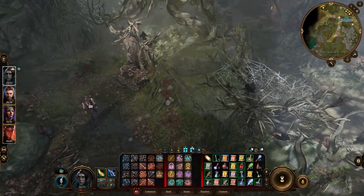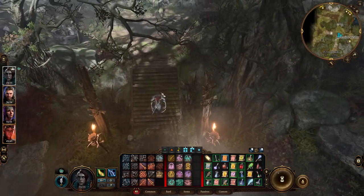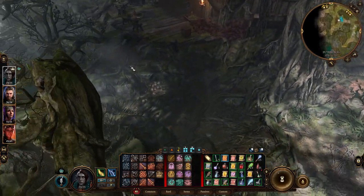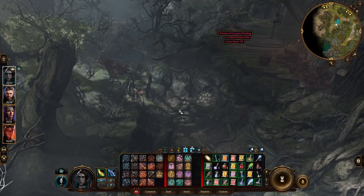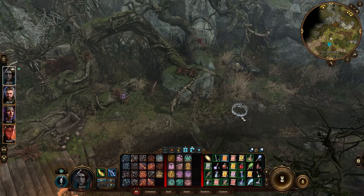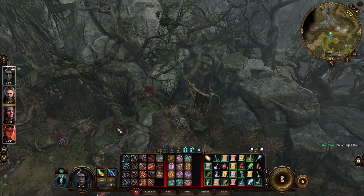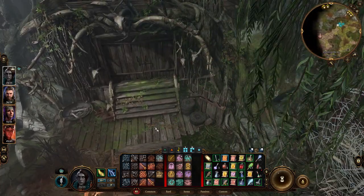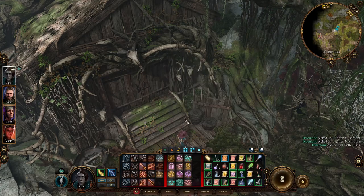We talked to the monster hunter who was up here, and Drall. Let's go check out over here — and here's the tea house. This is Auntie Ethel's. We go down the well. There's a potion of greater healing and a letter from M down here.